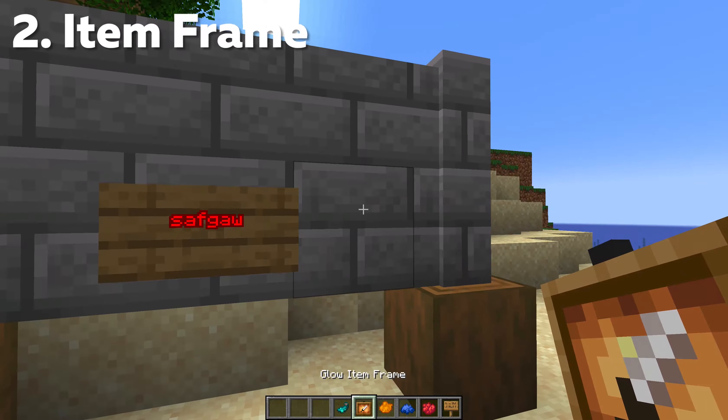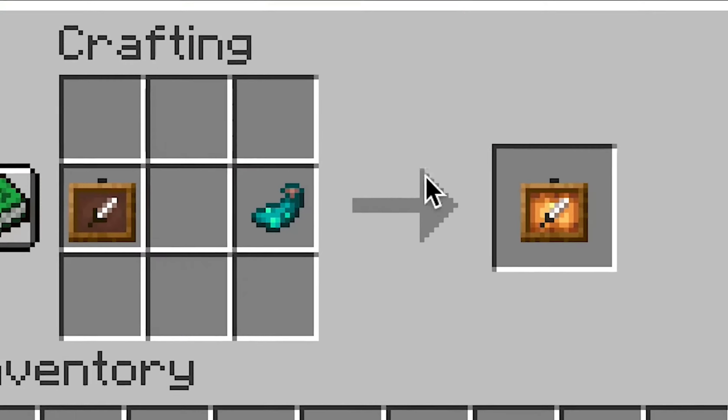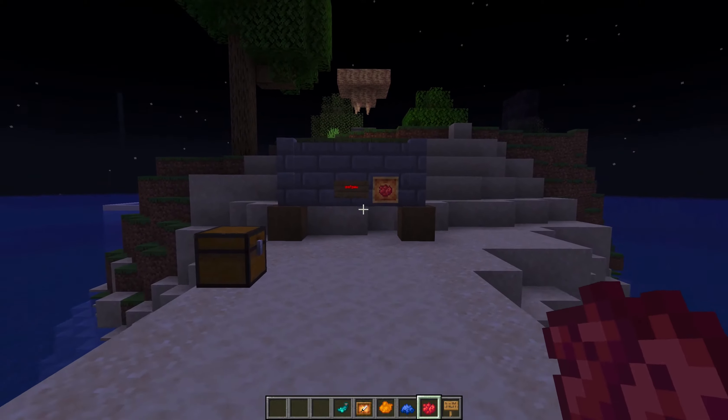This also applies for glow item frames. If you put a glow ink sack in the crafting table with an item frame, then you'll get this. So if I place something on here, it looks pretty normal so far, but if I set the time to night, both the sign and the item frame should be pretty bright and noticeable from even a distance.